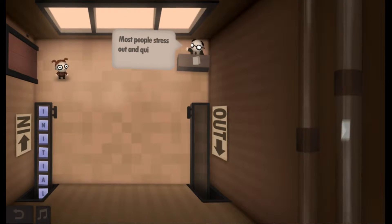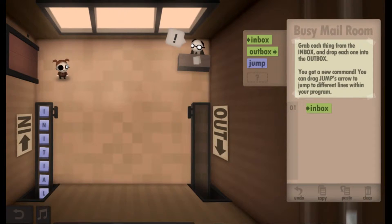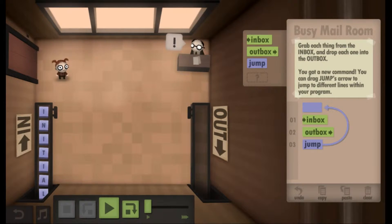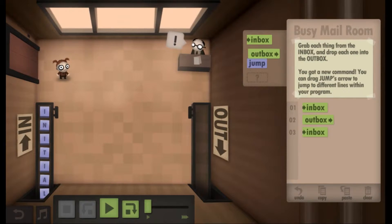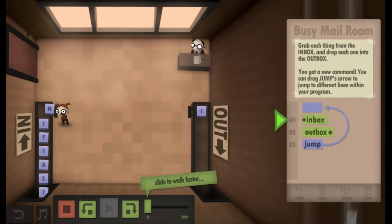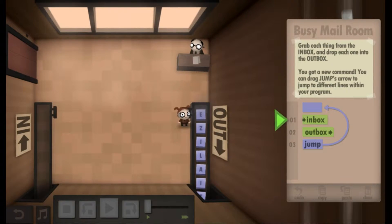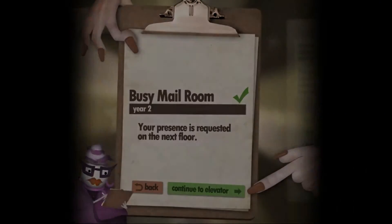Looks like you made it this far — congratulations on your promotion. Most people stress out and quit before making it this far, but I can tell you have a bright future in inbox/outbox management. Now we get looping constructs. You throw down a jump statement, and then you can decide whether you're gonna jump ahead or jump back, and you can decide how far you want to jump in either direction. It's the construct from which we do almost all of our programming from now on. I believe as this game progresses, we get graded on how efficient our program is by how many lines of code we end up using. This is the optimal solution for this level — I think that's probably the best that you can do, just a little three-line program.